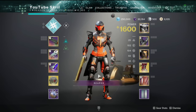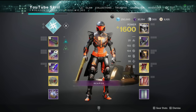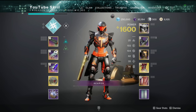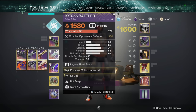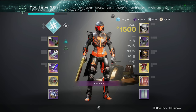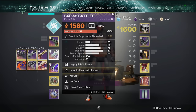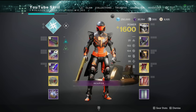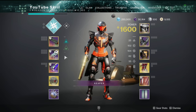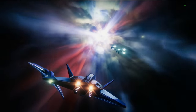Thank you once again to Mr. Squirrel for letting me play on his account for the video. Just before we get into the gameplay - you get the Battler pretty much the same way you would get the Wastelander, so if you want an in-depth tutorial on how to get the BXR, go check out the Wastelander video. Everything about how to get it, farm it, and all that applies to the BXR as well because they're both Dares of Eternity weapons. I've actually never used this so I'm excited to see what it's like.